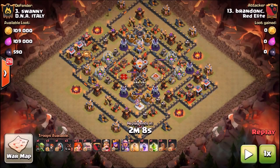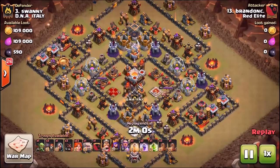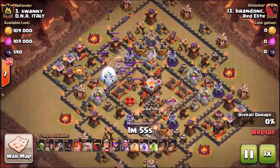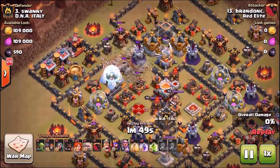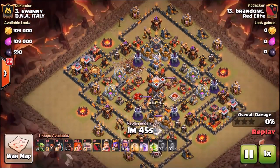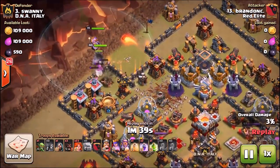The third replay is against another base you've probably seen before — one of those square-in-the-center bases with all four X-Bows and Inferno Towers in the center. We've seen a lot of variations of this base design, but this is definitely going to be a great strategy to take it down. Brandon is going to use Hogs, and he does have max Hogs in the Clan Castle. His spells are Earthquake, Jump Spell, two Rage Spells, and one Heal Spell. Watch how he tackles this base.